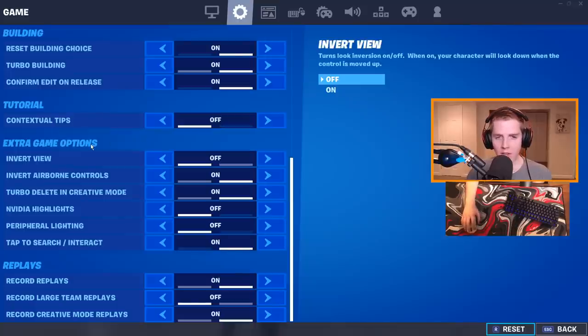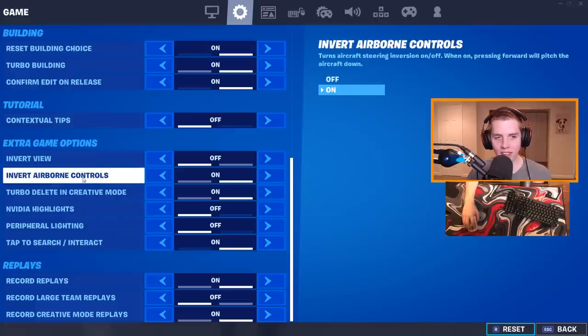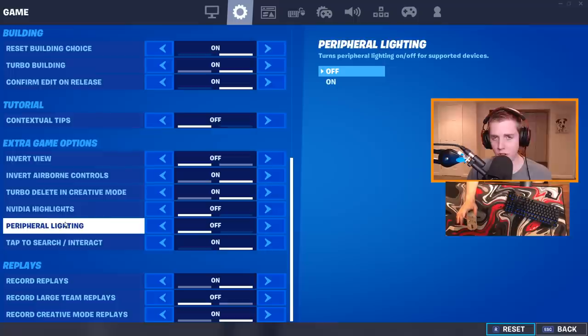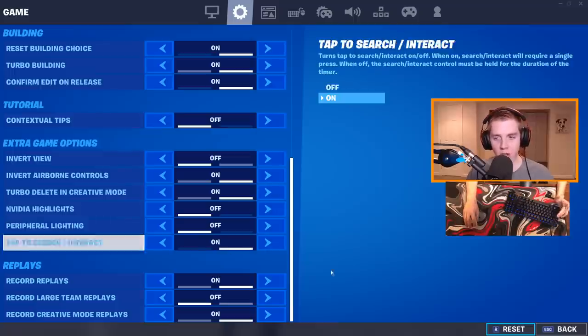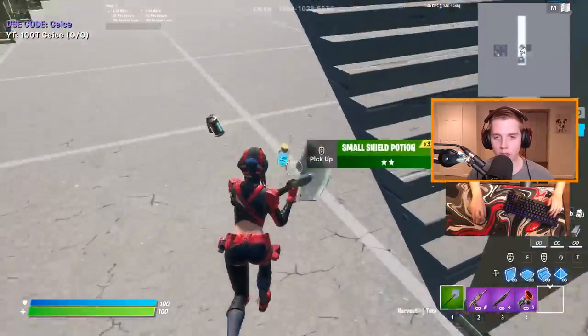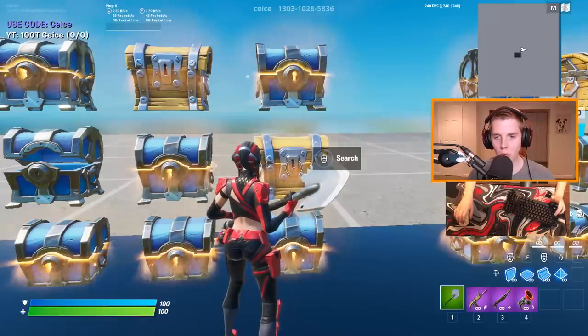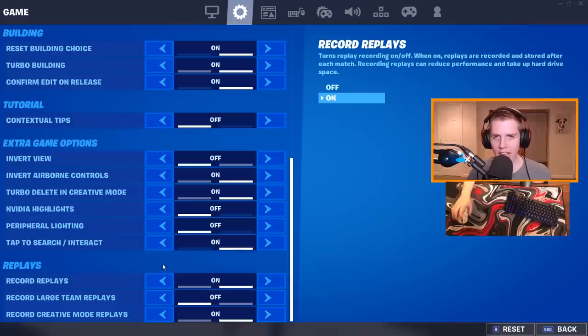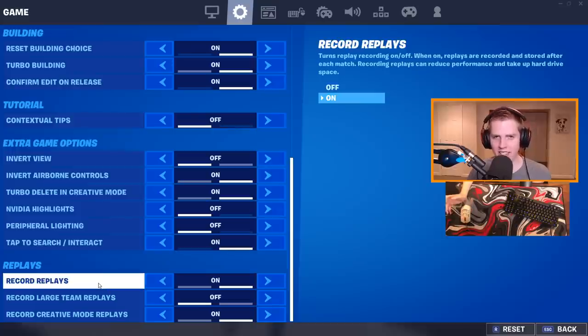Extra game options are not that important. Invert view just makes up go down and down go up — you do not want that. Purple lighting — turn off for better FPS. Tap to search you definitely want on if you're using scroll wheel to interact; scroll wheel to open chests will not work without it. Replays I have on as a content creator, but they do use a lot of FPS, so I recommend turning them off.